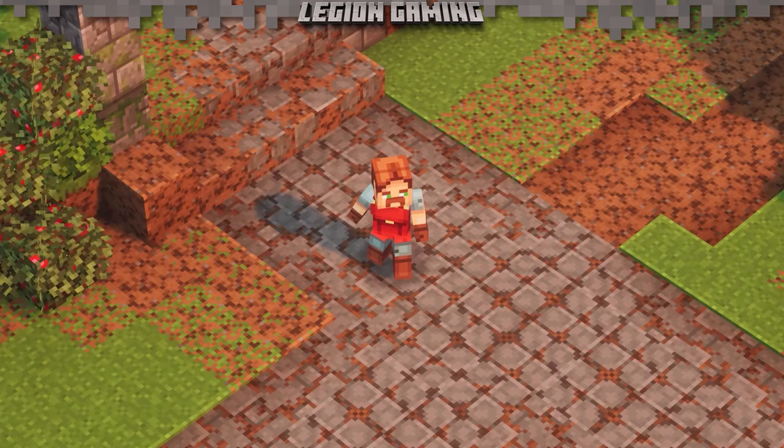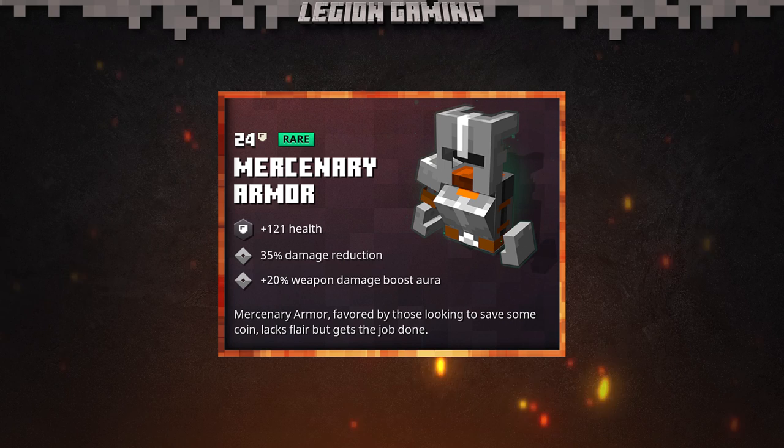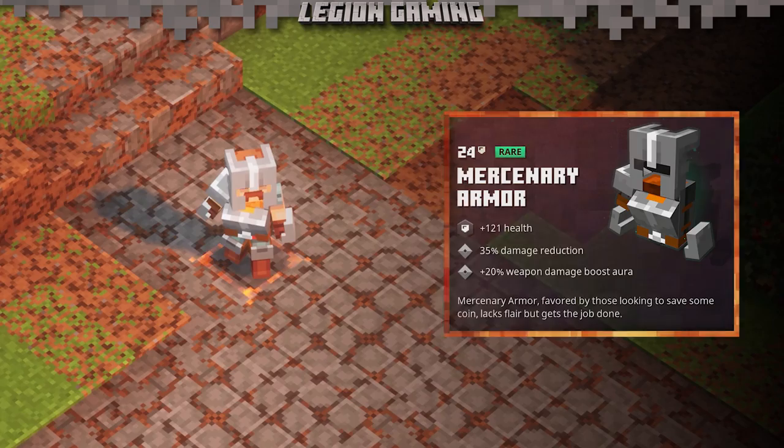It starts with the right set of armor. You'll need something like mercenary armor that reduces the overall damage you take. This is important because the truth is you're just going to be standing there, and you've got to stay alive for this trick to work.